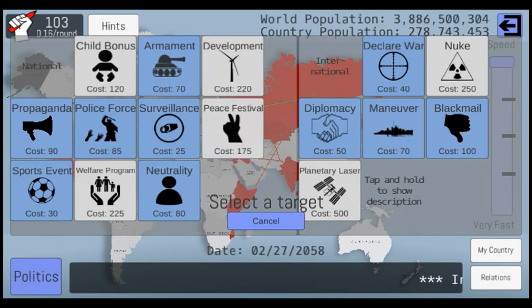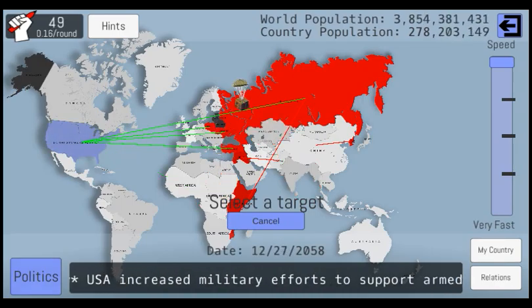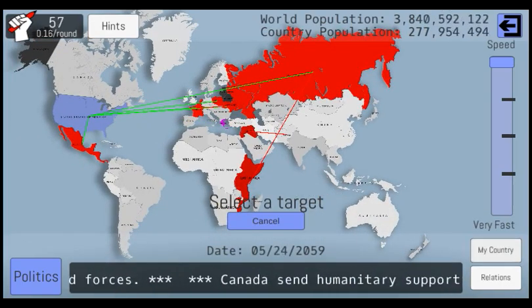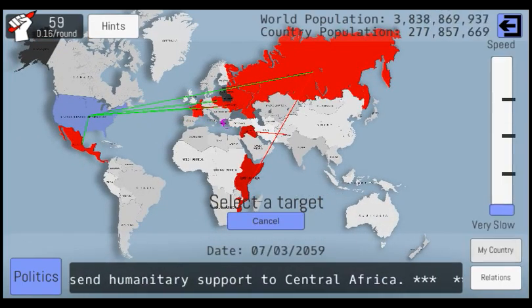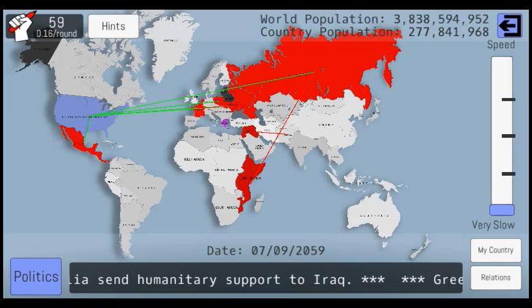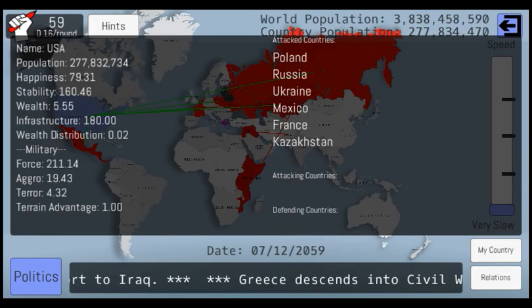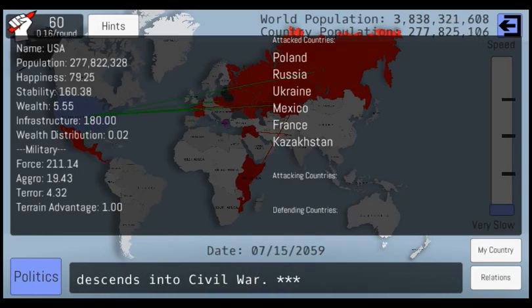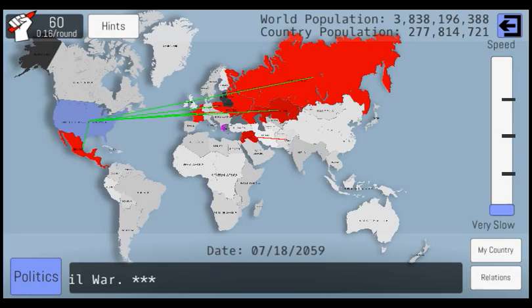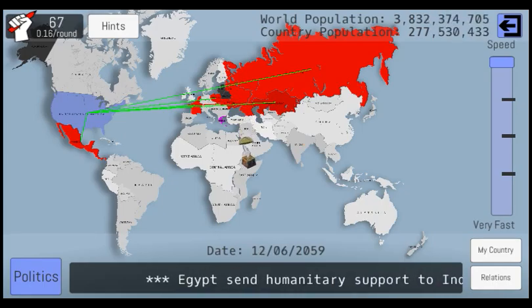Actually, no. I'm going to spend money on rearming the military so that I can actually handle all these attacks. Why is it not pulling up the My Country tab? There we go. We got a very strong military, and we're about to make an even stronger one because I'm getting ready to rearmor it. And we're going to move this faster and faster.